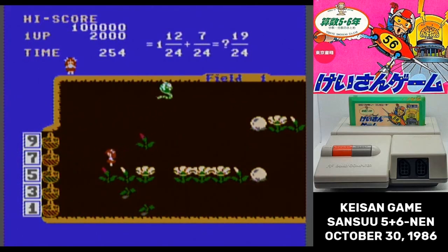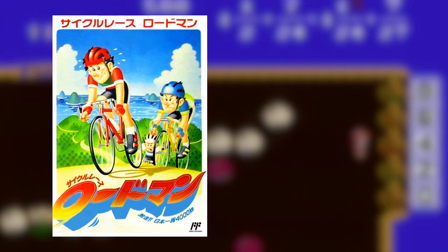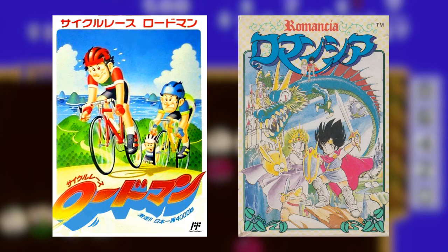And that takes me to a milestone. We are done with educational games on the Famicom. Oddly enough, though, textbook company Tokyo Shoseki isn't done with the platform. They actually make a few more games and some of them are kind of interesting.